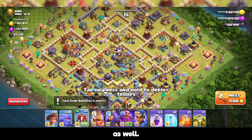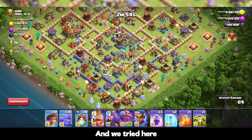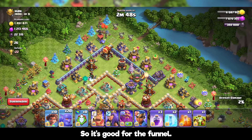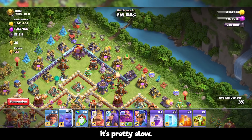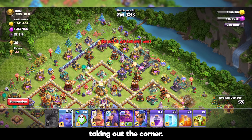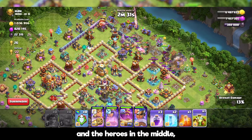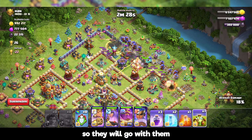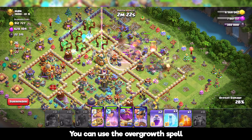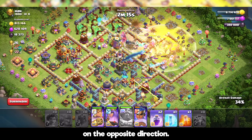You may want to take the siege barracks as well, depending on the base you're attacking. I'll try it here because I see an opening and lots of buildings around, which is good for the funnel. The only downside with the stone slammer is it's pretty slow and you need to wait a long time until it finishes taking out a corner. Same as before, dropping the root riders behind the bowlers and the heroes in the middle so they go with them in front of the eagle artillery. You can use the overgrowth spell to help with the funnel — I always try to put it on the opposite direction.